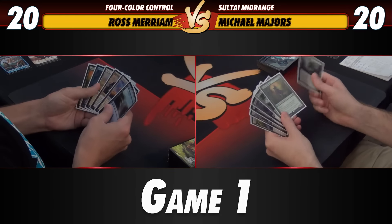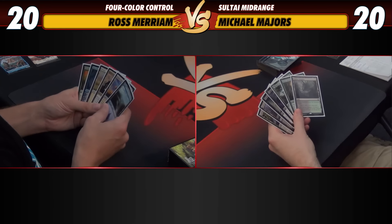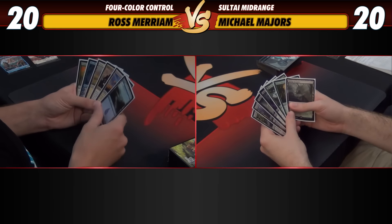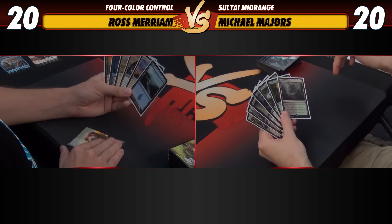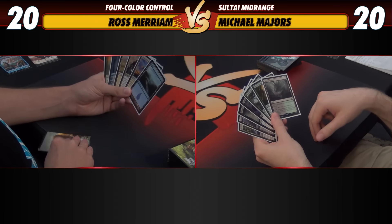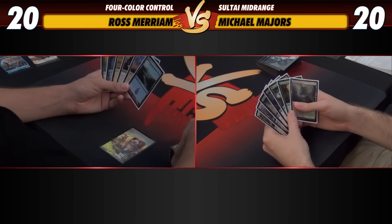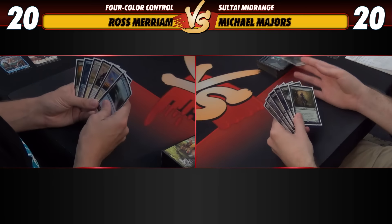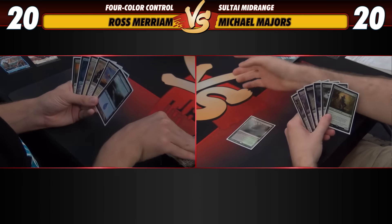Alright, here for game one. Hand looks pretty good, I'll keep it. I had to mulligan to six and unsurprisingly I am missing a color right now. But between a scry and a couple of the good cards we can cast, I think we'll be okay. Do you consider missing a color as not having the requisite double? No, but I've got doubles here. We'll be okay.